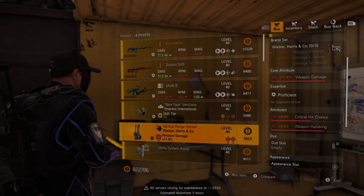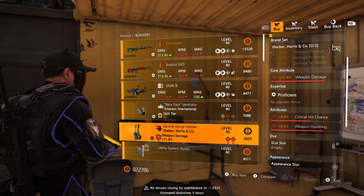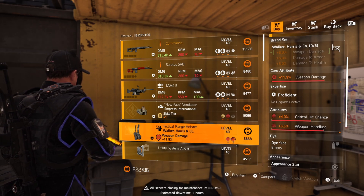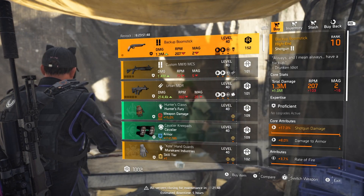At the Castle we've got an okay-ish Walker and Harris holster with weapon damage and crit hit chance — roll the weapon handling to crit hit damage, pretty simple. DZ West has the Backup Boom Stick with Close and Personal.